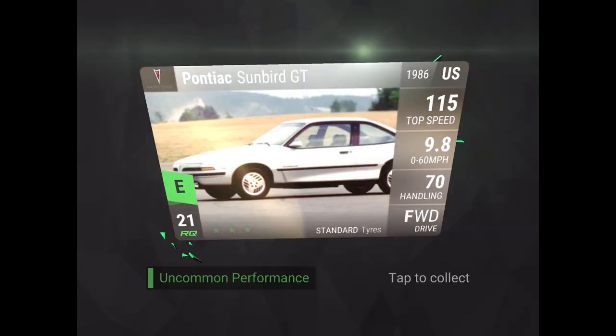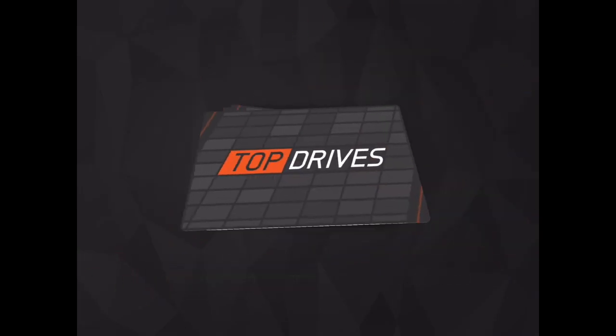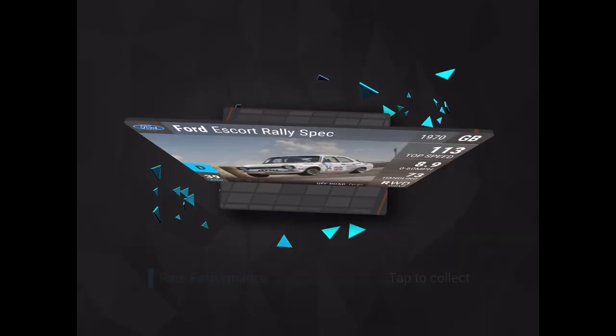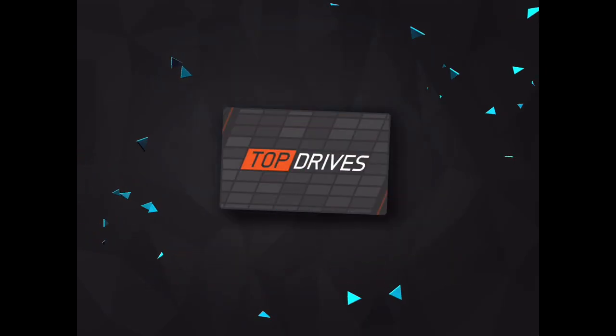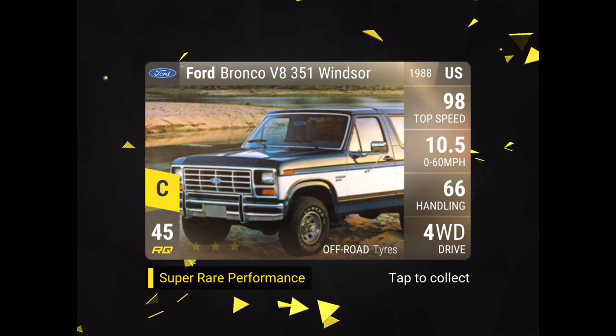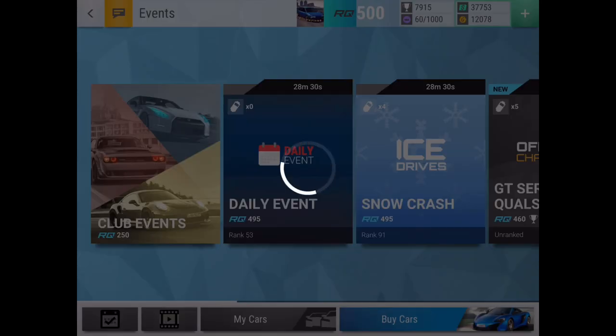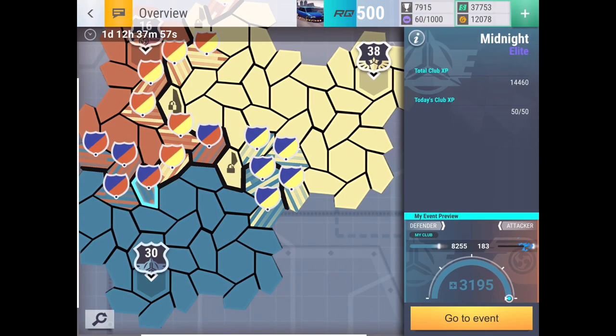Pack four: Pontiac Sunbird GT, Volkswagen Up GTI, Volkswagen Polo, Ford Escort rally spec — and we got the Windsor! But I want to get at least something else too. Can we get an ultra rare or better? I really need another rally car that isn't just the 924.